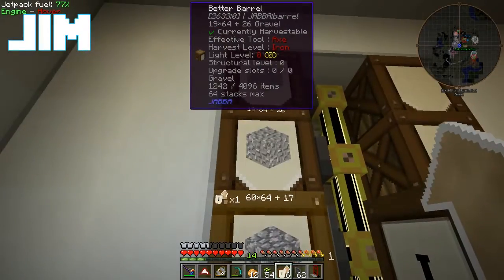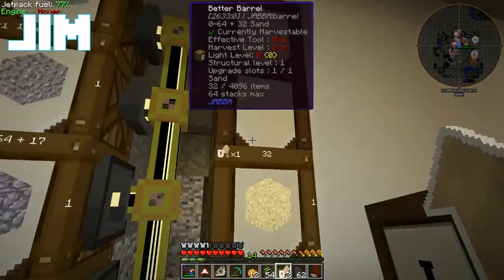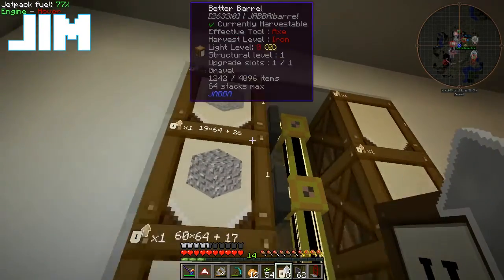So now what we're going to do is upgrade these barrels. I don't remember what I forgot to do wrong. My redstone transmission coil - it's not what I need. I need to convert this to a mana coil. Throw it in a mana pool and we're good to go.